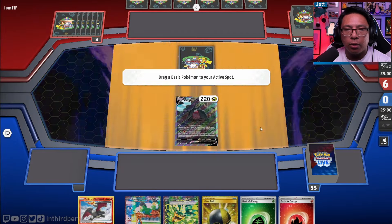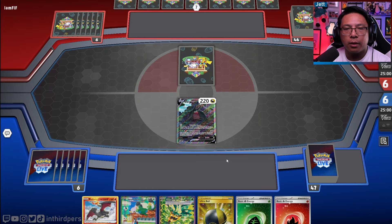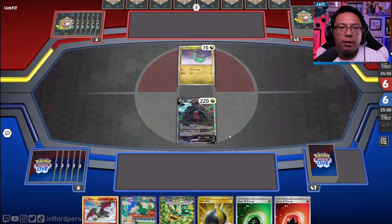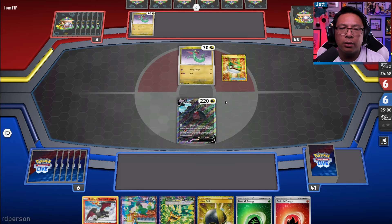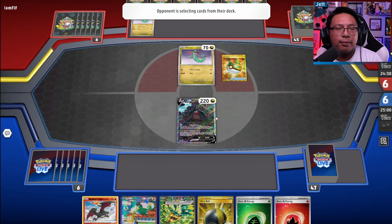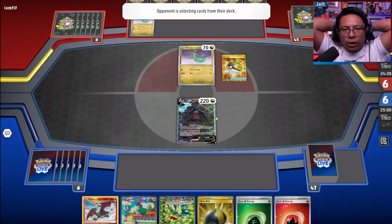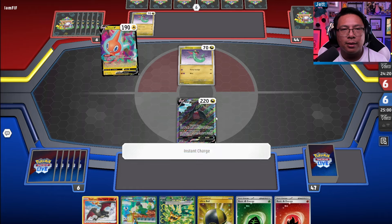Let's get to these matches. Regidrago in the active, and our opponent is playing Dragapult. This is not ideal, but hopefully we can get our Dragapult play off. It's a deck that is a little slower, but it's been kind of crazy where Pidgeot has fallen out of the Dragapult list and yet somehow Dragapult is better now than before.